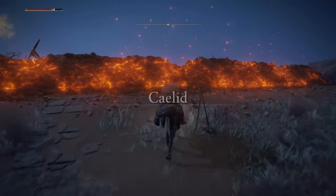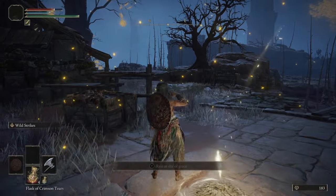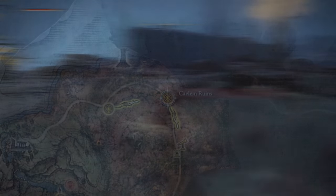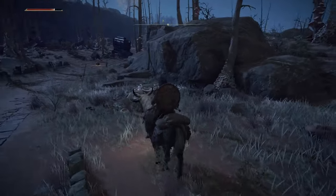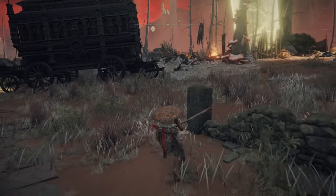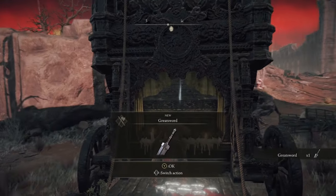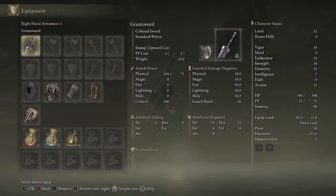Now we're going to grab our weapon. Head east into Caelid — there's a stagecoach on the map, but I'll actually get you to the Site of Grace beyond it first, so if you die (enemies are high level here), you can respawn and run directly to the carriage. The easiest way to grab the weapon is to crouch-walk up to not aggro enemies. Open the back of the carriage and you'll receive the Greatsword.